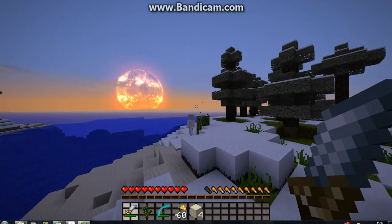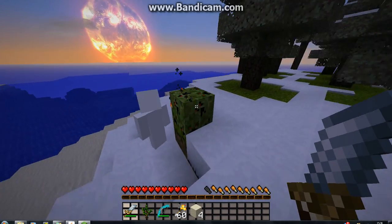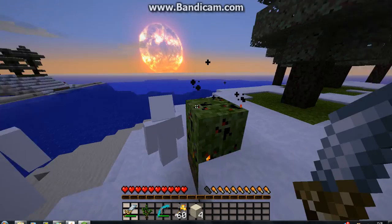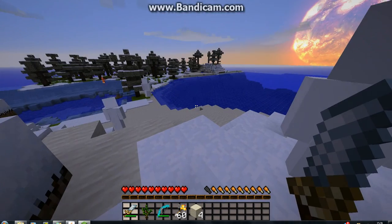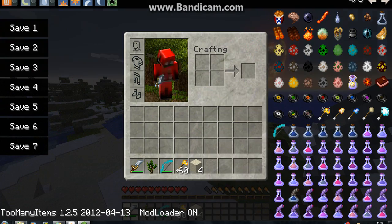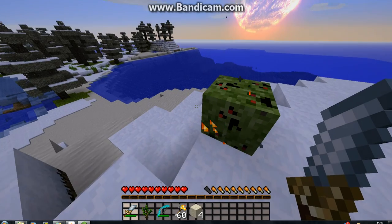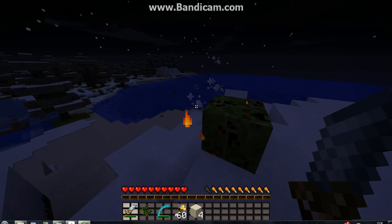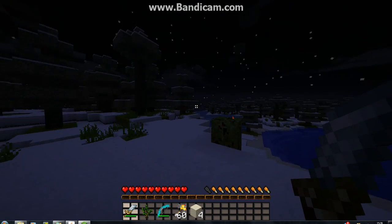So basically over here I've got a Spawner, and I've put it on to Hirobron. The point with these guys is that they follow you around and attack you. If I just turn myself onto peaceful... then hard. Midnight. Alright, these guys spawn. As soon as they see you, they start attacking you.